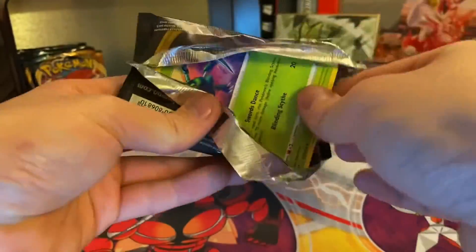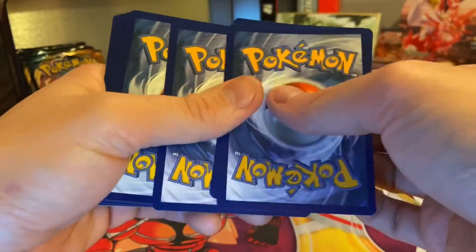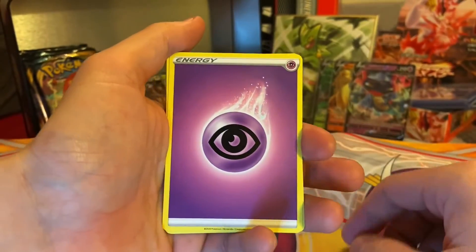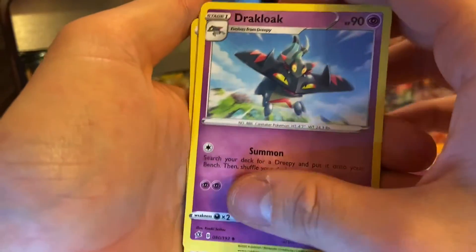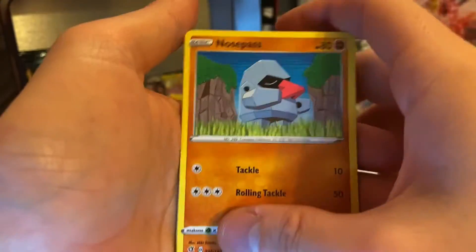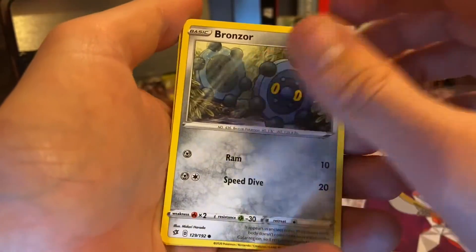Unless this pack can give me some last-pack magic — which I do not feel it will. Let's find out. Energy, Drapion, Lockdown, Sonia, Nosepass, Wingull, Cofagrigus, Bonsly.